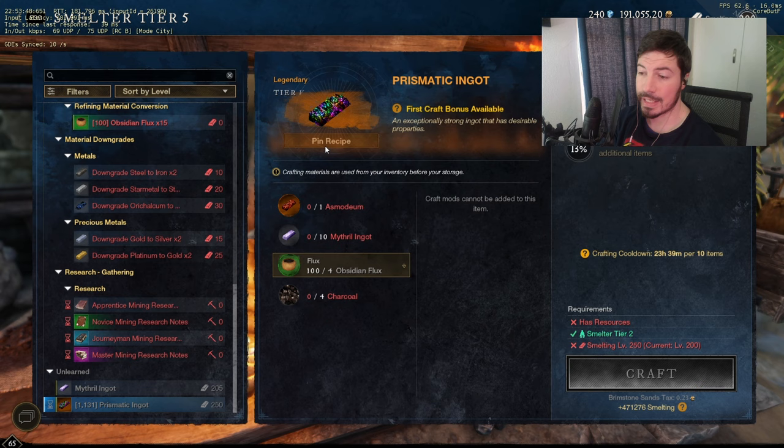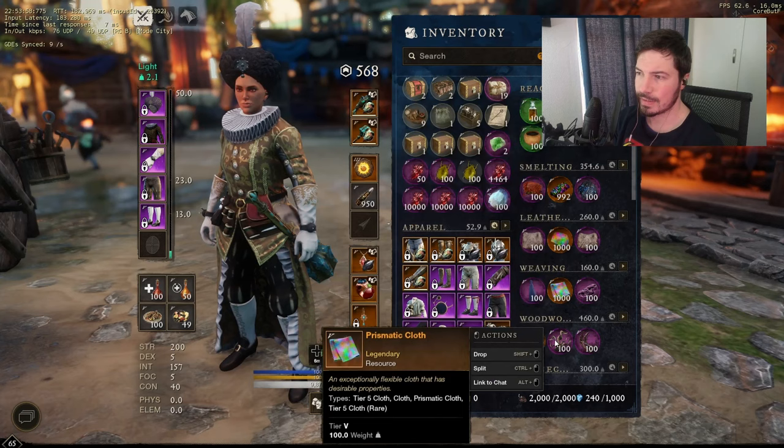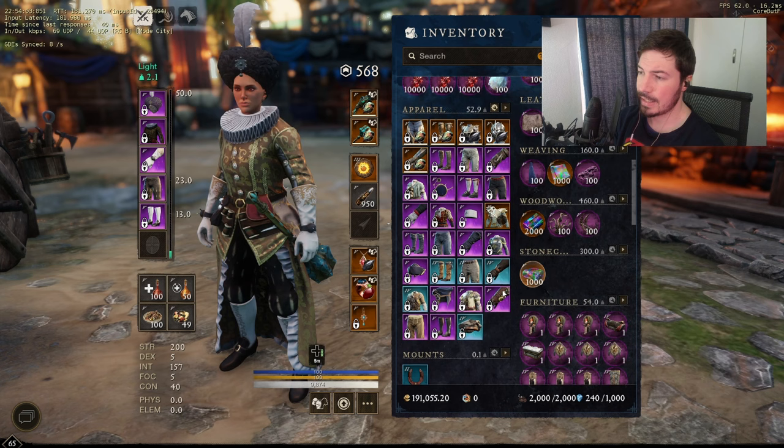Craft all of these. Same goes for the hides and the weave — the phoenix weave, or rather prismatic cloth. So you get all of these together as well as the wood, and you should be able to craft best in slot.